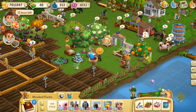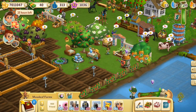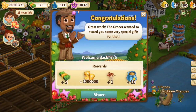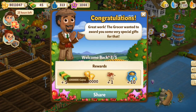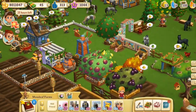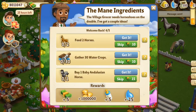Might as well water these plants and start harvesting everything since we have infinite water right now. Another welcome back piece — the grocer wants to reward you with some very special gifts: five of the very rare farm bucks, another cool million coins, a baby cow, and some super feed. My gosh, that is so much stuff!